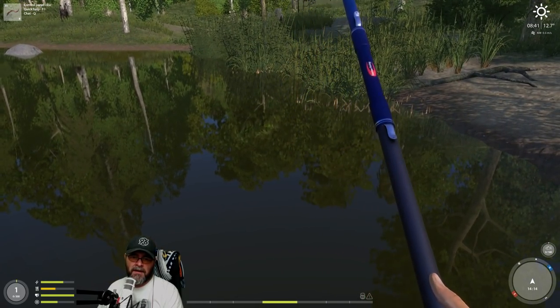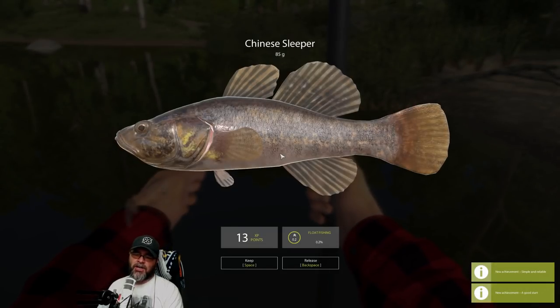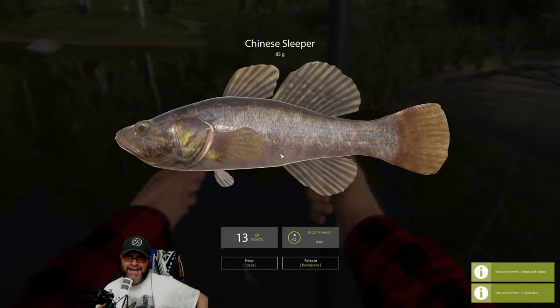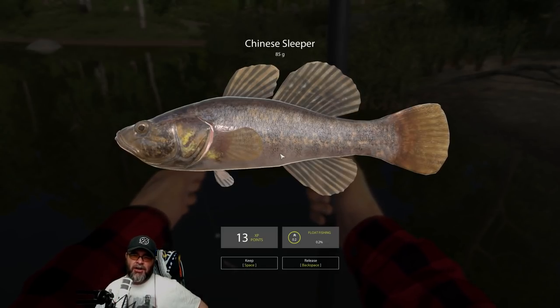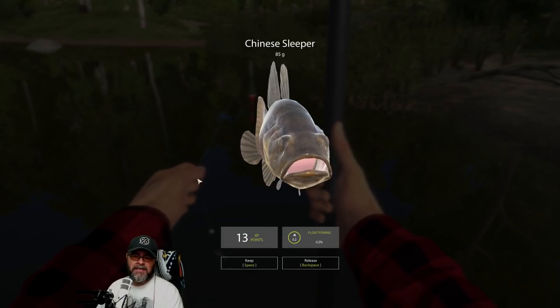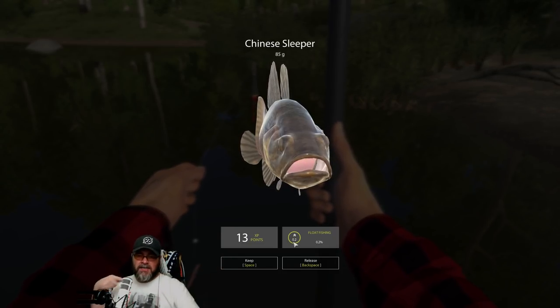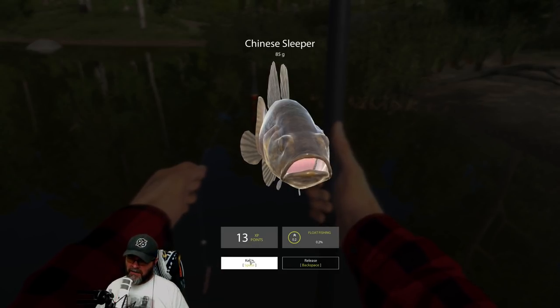Where's my float gone? If in doubt, strike it. There we go — look at that monster. It is the weight of like a toenail — it's 85 grams. This is a Chinese sleeper. You get experience, as we said you level up, and you also increase your float fishing skills. Any method you use increases as you use it — it's up to 0.2%. I'll show you in a later episode more in depth about this whole skills system.